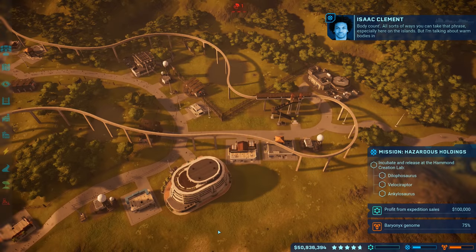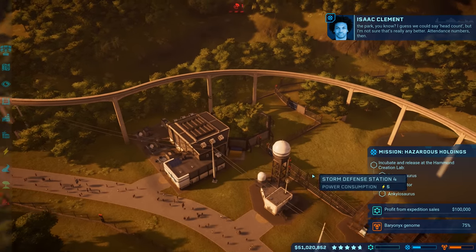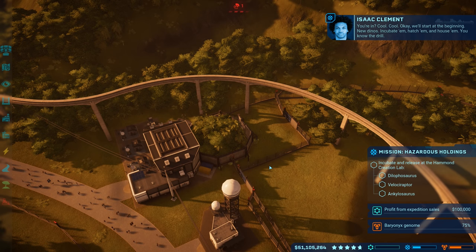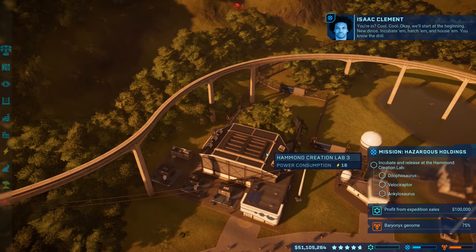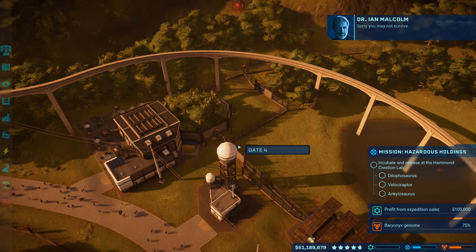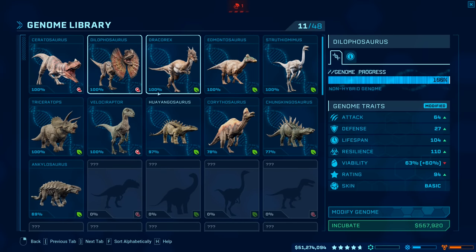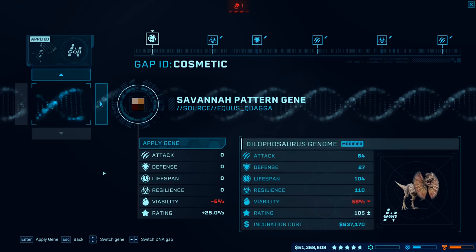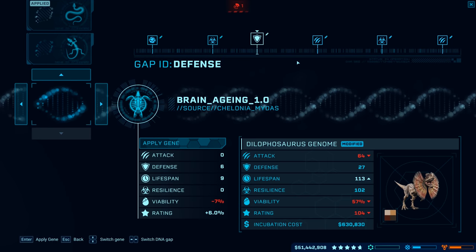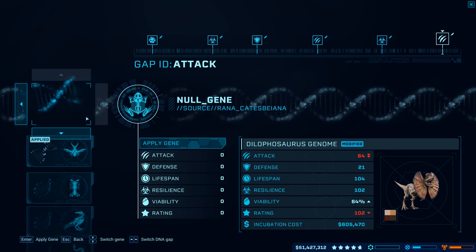Let's start the mission for Isaac — the big contract. We're making a dilophosaurus, a velociraptor, and an ankylosaurus. I'm working on the ankylo attendance numbers. Starting the mission now. New dinos — incubate them, hatch them, house them, you know the drill. Going to the Hammond Creation Lab for the dilophosaurus — let's try and get this guy highly rated. Feeders are being resupplied already. Selecting aggressive instincts, tooth hardness — going by the highly-rated stats here.